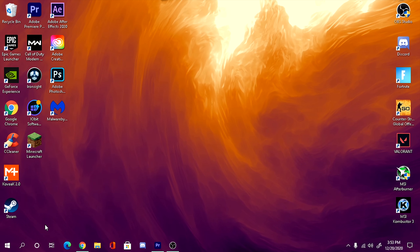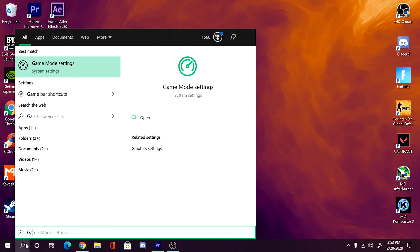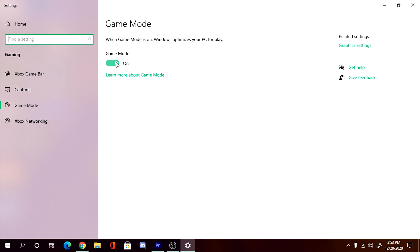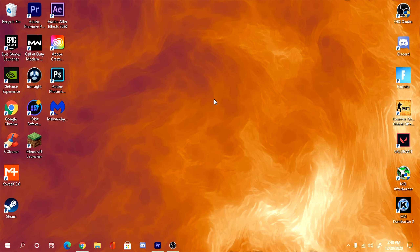The first thing we're going to do is head to the bottom corner search bar and type in 'game mode.' Click on the Game Mode Settings. It's going to be off by default, so just click on it to turn it on. Essentially what this does is optimize Windows for games like Fortnite and Valorant.